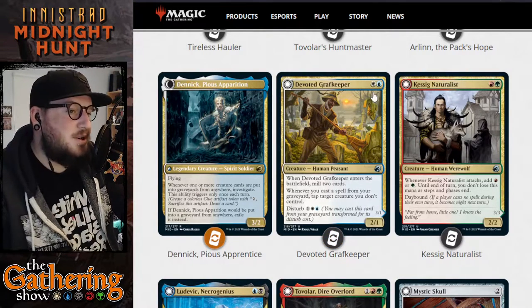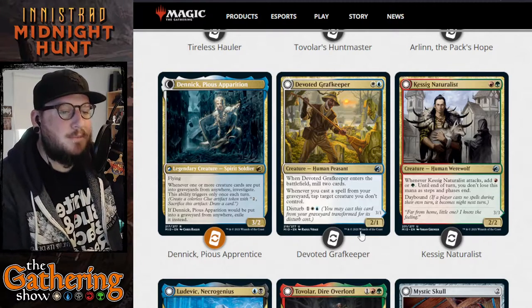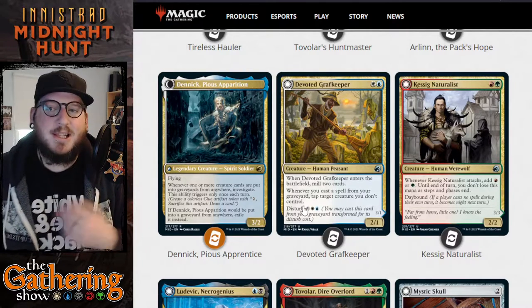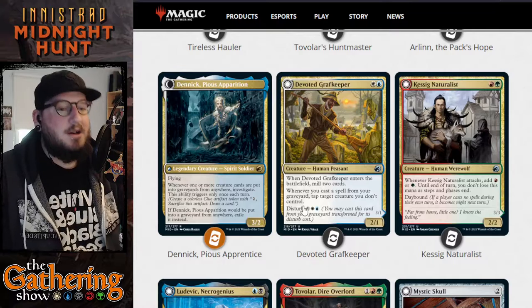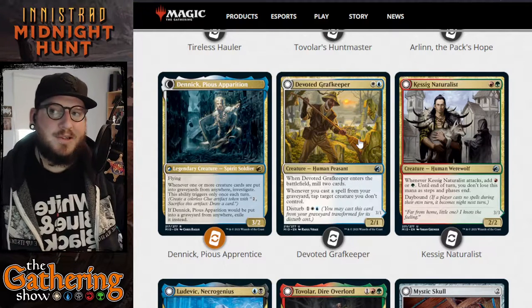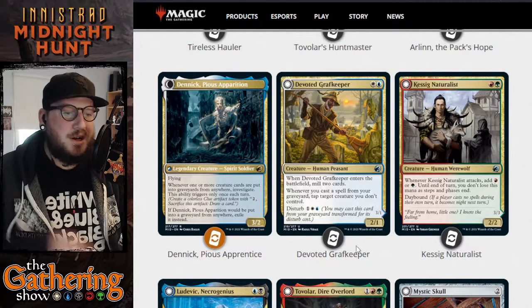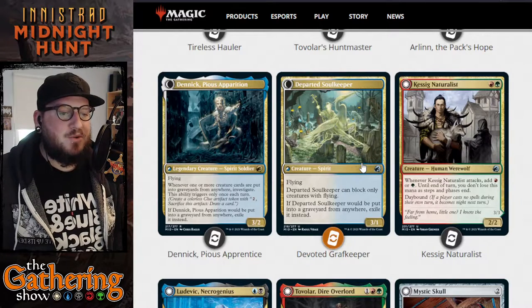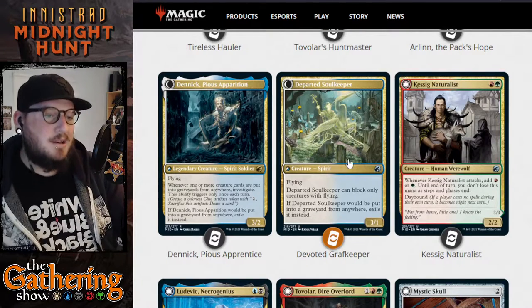Devoted Graph Keeper is the next one — white and blue for a 2/1 Human Peasant creature. When Devoted Graph Keeper enters the battlefield, mill two cards. Whenever you cast a spell from your graveyard, tap target creature you don't control. There are lots of Flashback or Disturb cards where you're casting from your graveyard, and if you have Devoted Graph Keeper out, whenever you use one of those cards you can tap a creature on your opponent's side. It also has a Disturb cost of one, a white, and a blue, transforming into Departed Soul Keeper — a 3/1 Spirit with Flying that can block only creatures with flying. When he dies, exile him instead.